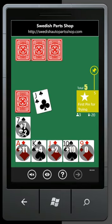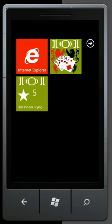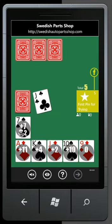This pushpin icon — you can actually pin a live tile right to your start screen, like so. Then you can see the score of your game any time you play it. Now let's go back to the game.